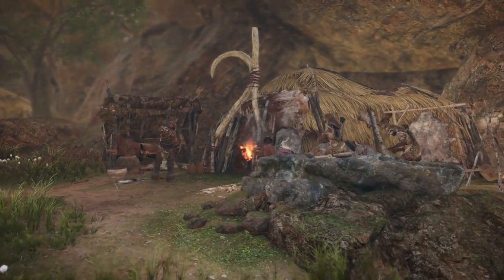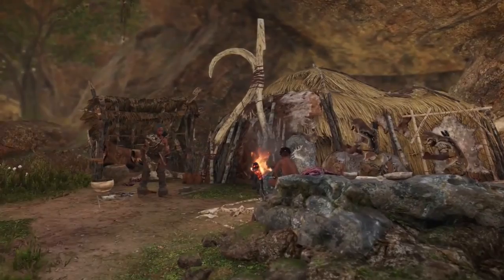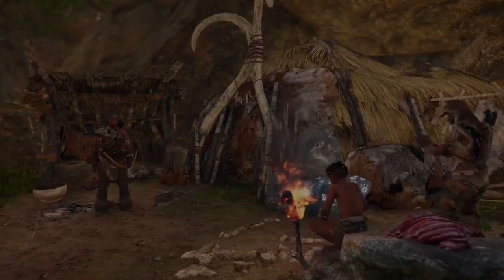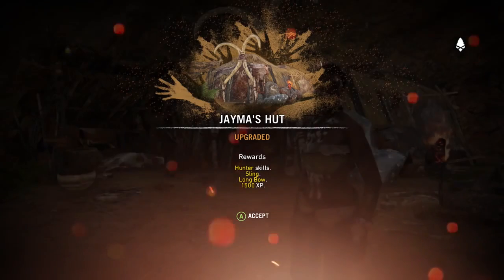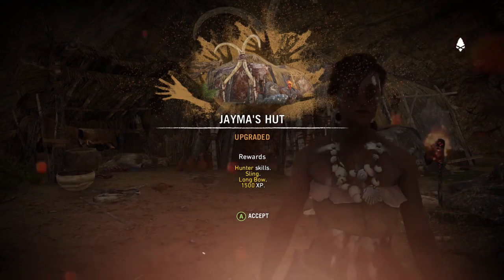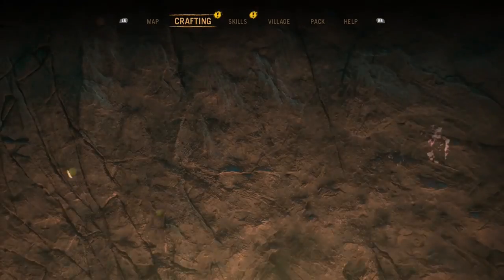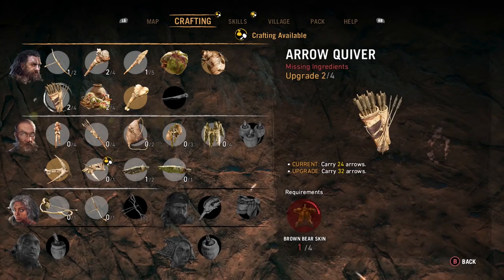We now can make a longbow. The village is coming together. We are united as one — we are at 25 population. I am very happy. I'll make a longbow.